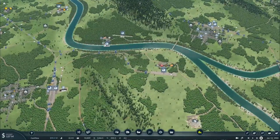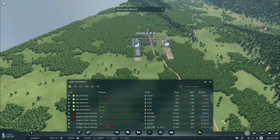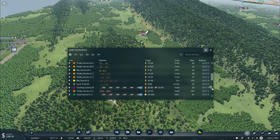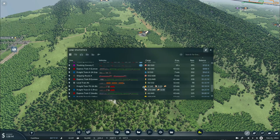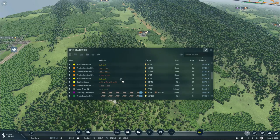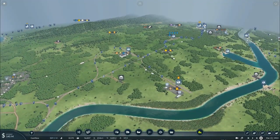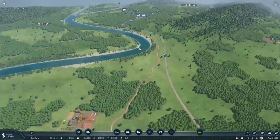I believe we've reached a good ending point for today's episode. Richland now needs cigarettes and construction materials. Let's have a look at some of our profits - we're still doing well on freight trains, express trains, local passenger trains, ships, freight transport vehicles, buses, and trolleys, all still making a profit.